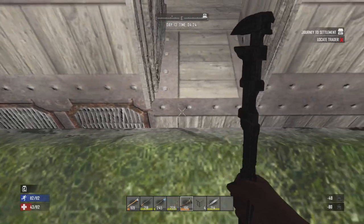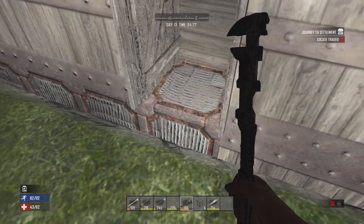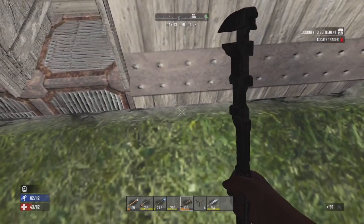When you get a steel shovel or a high-level iron shovel, it becomes nice and easy to do. Because you can just start one-shotting all the blocks.